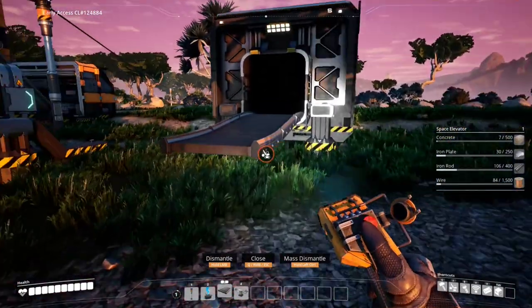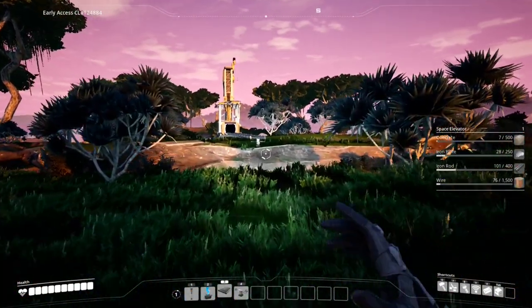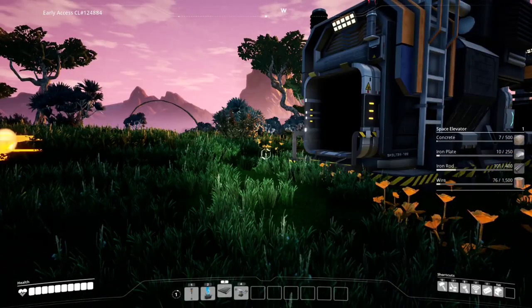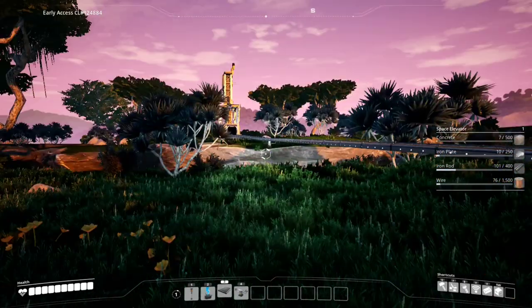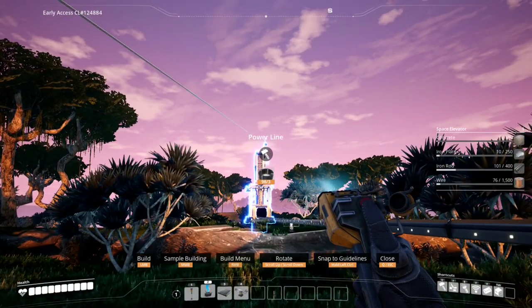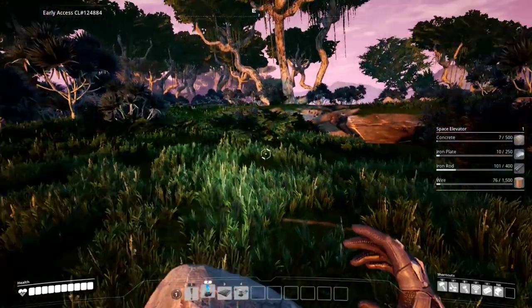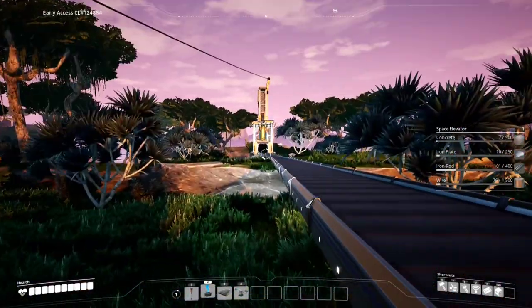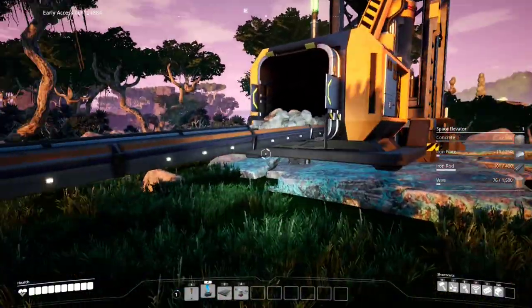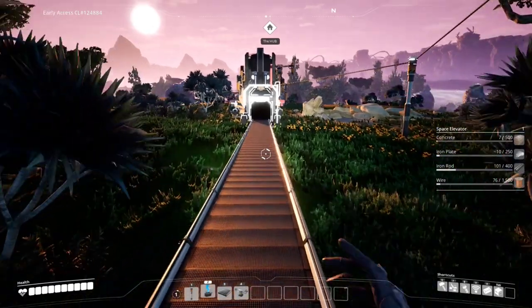We're going to dismantle this and dismantle this. We won't get our conveyor belt from over here - do I have enough? Yes, we have enough, perfect. Now I wonder if we can do this - we can, all the way from here! It should be running - we should see ore starting to fly out of this thing. Look at it run - is it working? It's working! Oh yes, perfect. Let's run along this conveyor belt - no more running over this way!